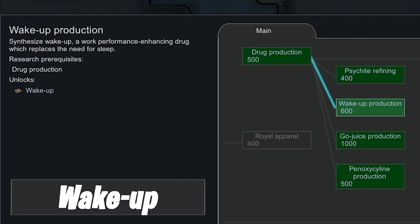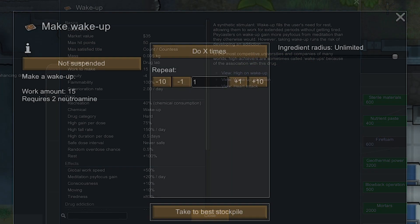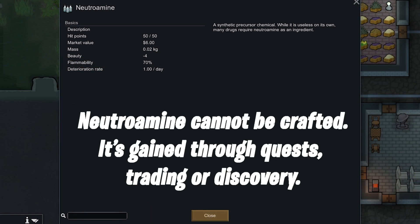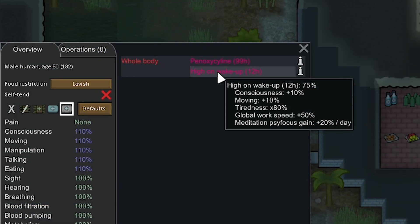Wake-up — that's the drug, not a prompt to pay attention. Crafting costs are really high, especially in vanilla, so you're better off keeping this drug to use in your colony. It's still a hard drug so you're going to get addiction, overdosing, and death can happen, but the chances are very, very low.